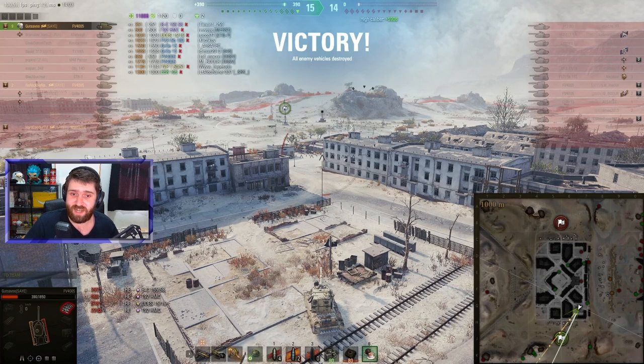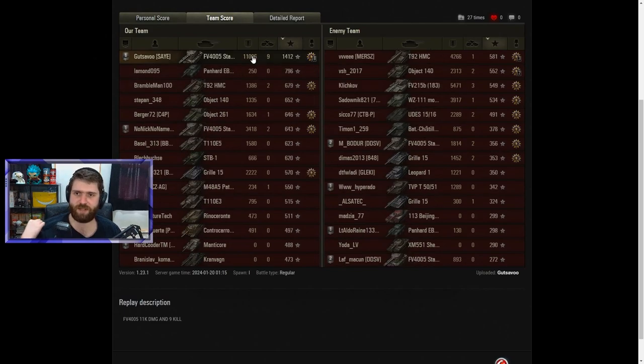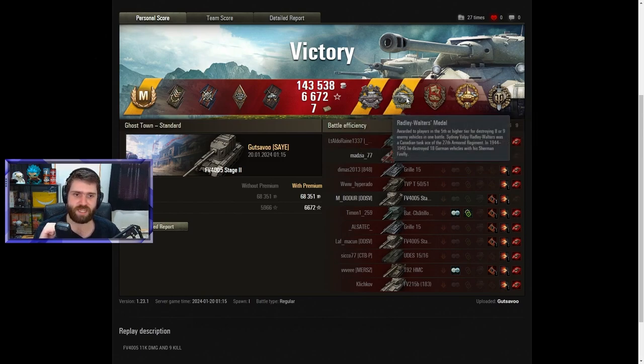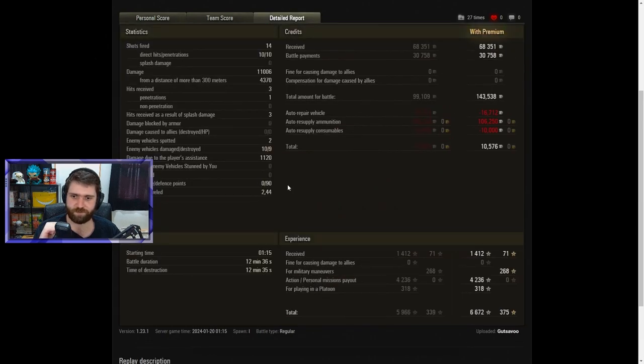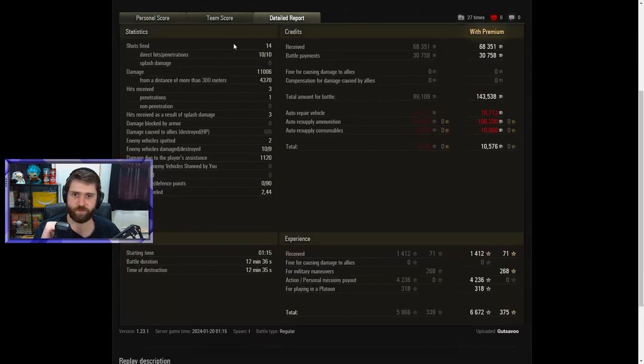Let's go and check the post-game stats to see exactly how delicious it was. Easy ace tanker for 1,412 base experience. Getting a Scoochie's medal for destroying the two artillery — the T92 and Batchat 15/5 58. The Radley-Walters for 9 kills. A Defender for the 90 defense points against the Batchat at the last few seconds — the last shot of the game. High Caliber for 11,000 damage and a Top Gun. 14 shots fired, 10 hit, 10 penned.